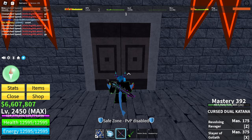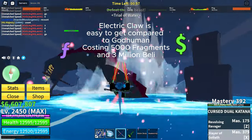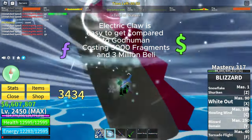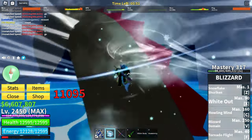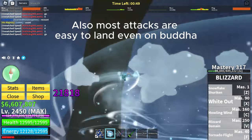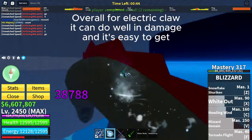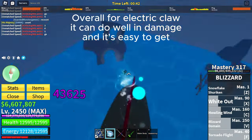First is Electric Claw. Electric Claw is easy to get compared to God Human, costing 5000 fragments and 3 million belly. Most attacks are easy to land, even on Buddha. Overall, Electric Claw does well in damage and it's easy to get.